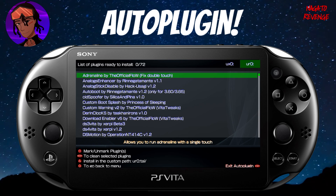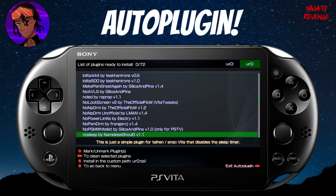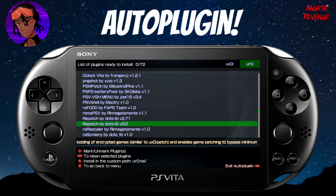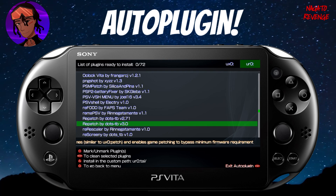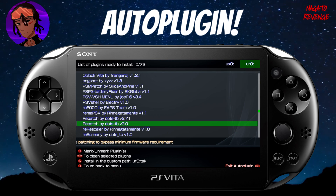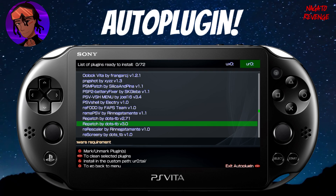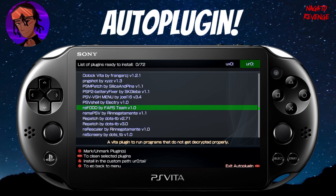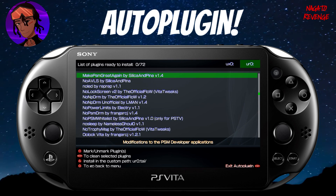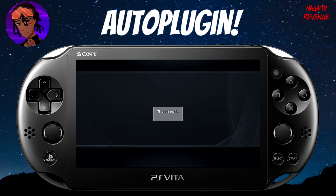Let's talk about how to actually install plugins. It's fairly simple. Let's say I want to install repatch — all you do is hit X, or toggle L or R if you want to transfer the plugin to UX0 or UR0 depending on where your plugins are located. I'll toggle to UR0. Hit X and that's it — plugin installed. For another one like reF00D, scroll to it and hit X — installed. It's that easy, rather than manually editing your config.txt.